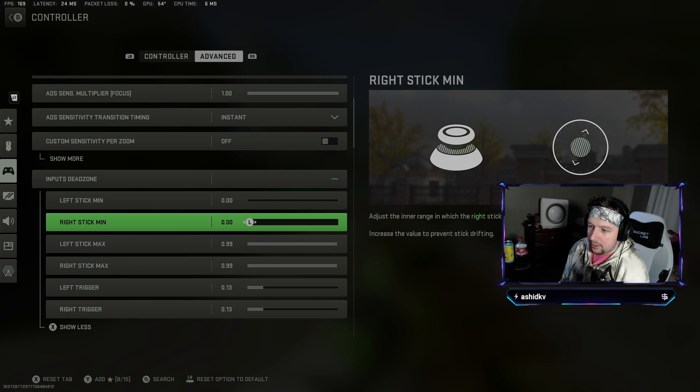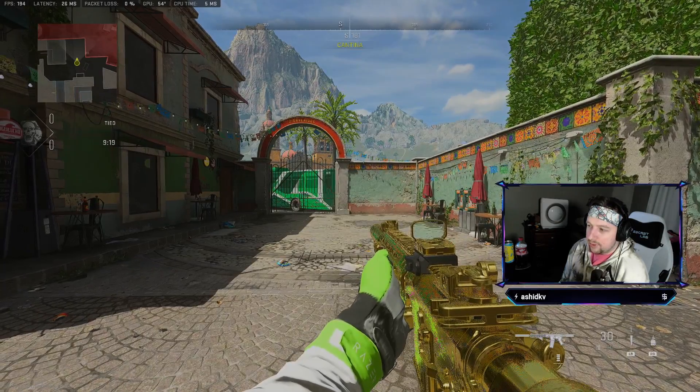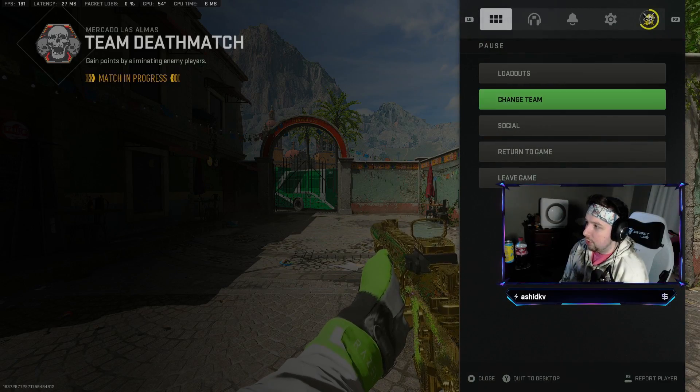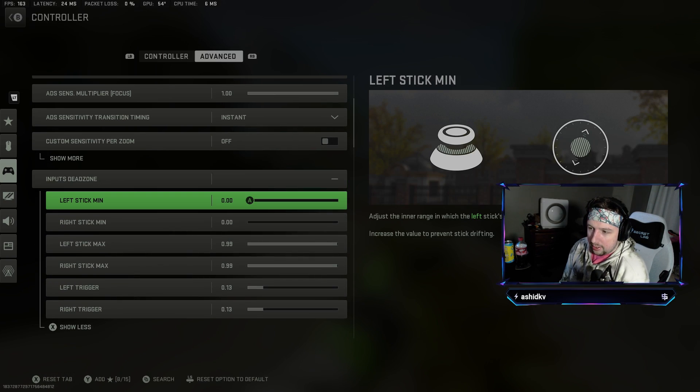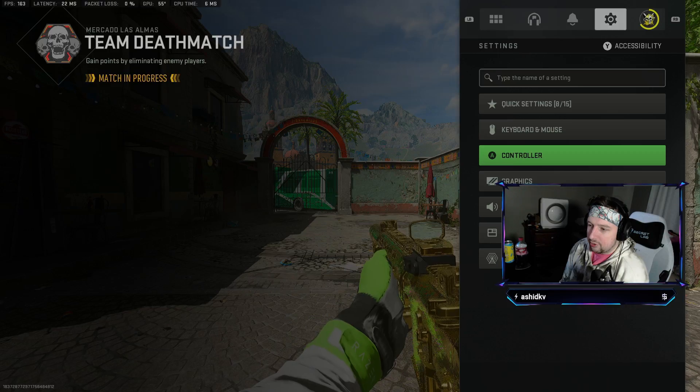As you can see, I have a little bit of stick drift. You basically want to go into your settings and raise your value by 0.01 each time until you don't have stick drift anymore.